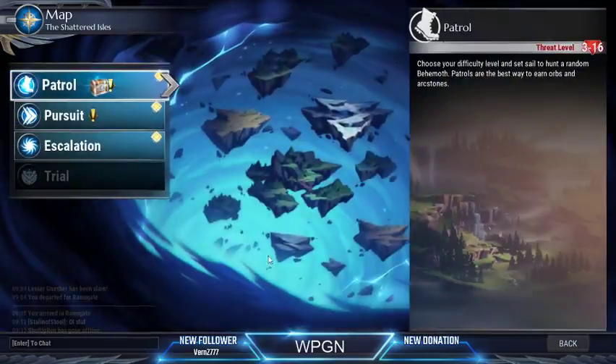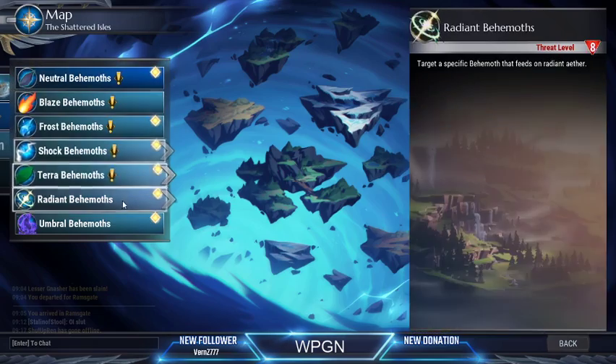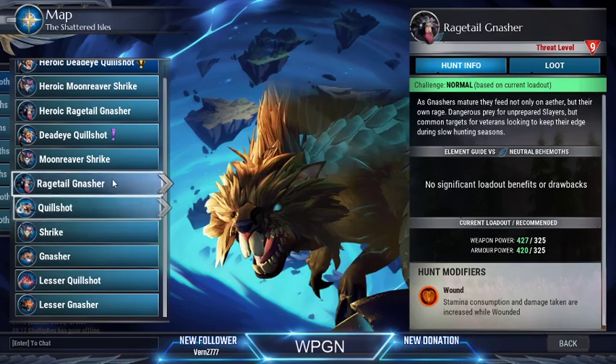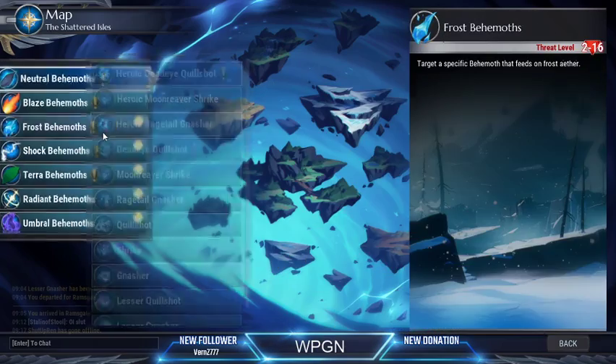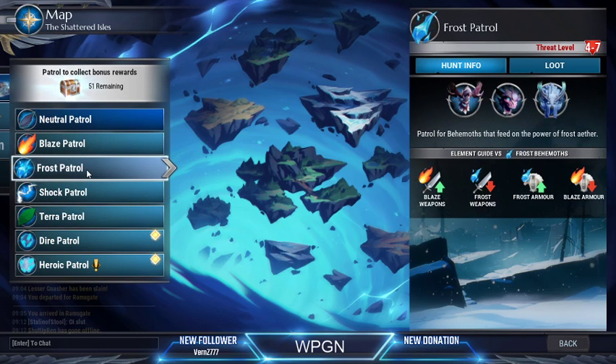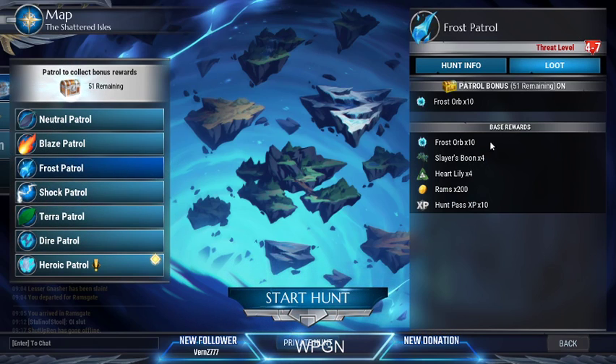The different hunt types: Pursuit is the only one available when you first start. As you fight more and harder behemoths, more types unlock — starting with Neutral, then Lesser Nashor, Lesser Quill Shot, Nashor, Shrike, Regular Quill Shot, Rage Tail Nasher, and so on. Eventually you'll unlock Patrols, which are important because they have bonus rewards. For example, if you need Frost Orbs for Boreus armor, run an ice Patrol — the base rewards for completing it include 10 Frost Orbs and 10 Slayer's Boon crafting reagent.